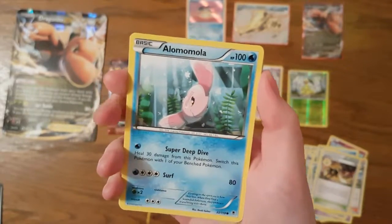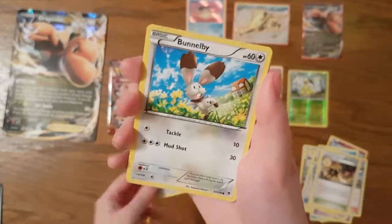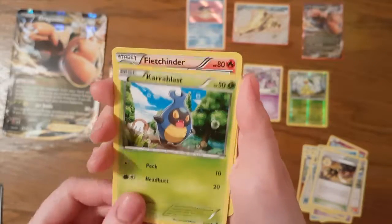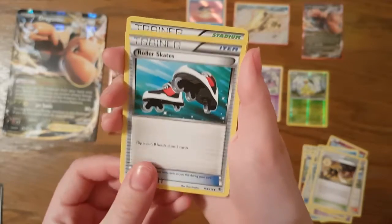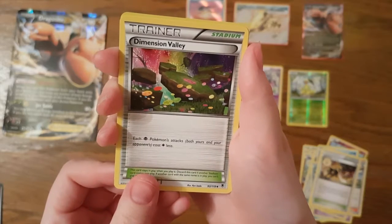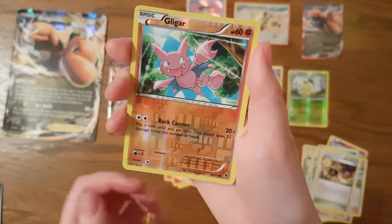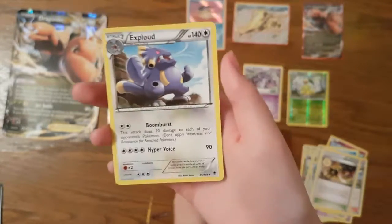Skarmory, Roggenrola, Kara-Blast, a nice Flegendre, Roller Skates, and Dimension Valley — each Psychic Pokemon's attacks, both yours and your opponent's, cost one less energy. That's not bad at all! And a Gliger reverse foil. The last one is a regular rare Exploud.